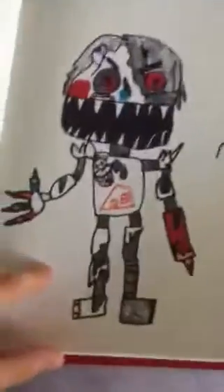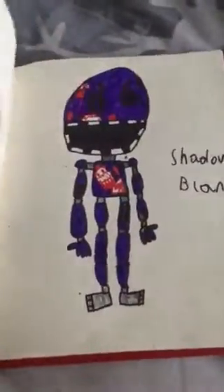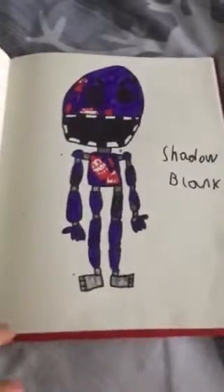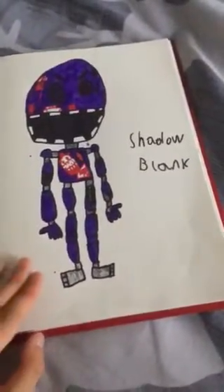Monster Blank — this is one I also made up. Look at his fingers and that arm, they're literally pencils. He's missing almost half of his mask. Then you got Shadow Blank — I know him from the Candy 2 version where Shadow was found.